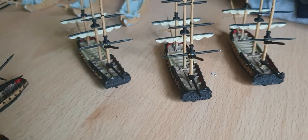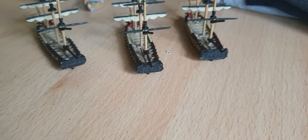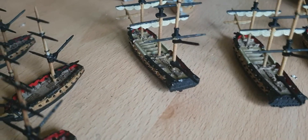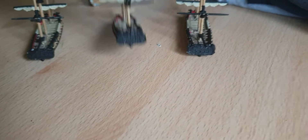These three here aren't finished. These are three of the Ships of Renown — you can't see much because they're only spray black at the moment on the backs. But these are the Indefatigable, the Nyad, and I think the Uralis.